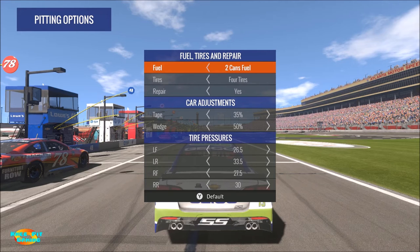For tires, in most cases you're going to want to stick with four tires because that gives you the most grip. In this particular game I haven't seen very much tire wear, so you may want to experiment with taking no tires sometimes to speed up your pit road time. But in general, if you're taking two full cans of fuel you can change four tires in that same amount of time, so stick with four tires.